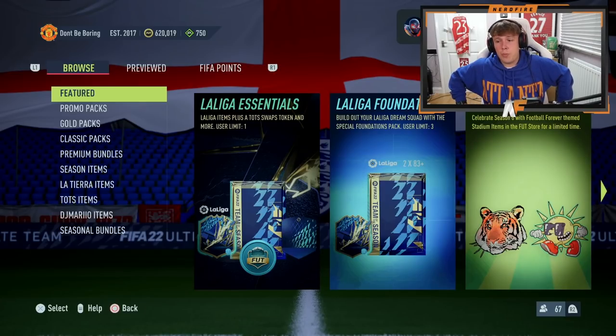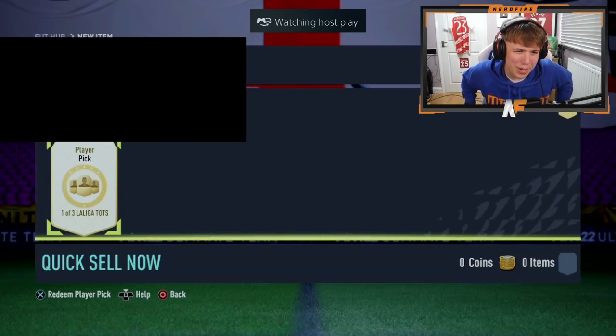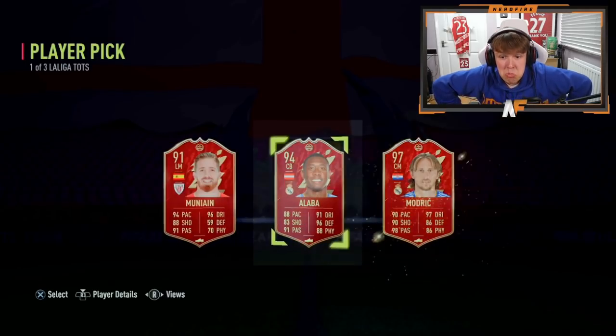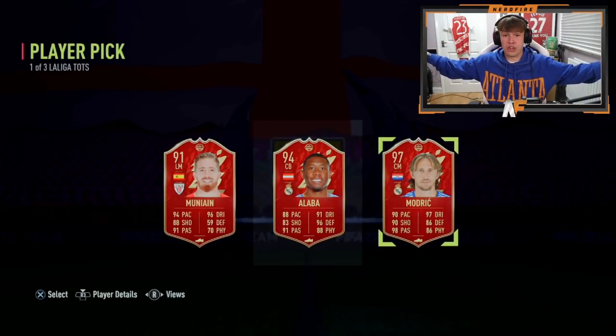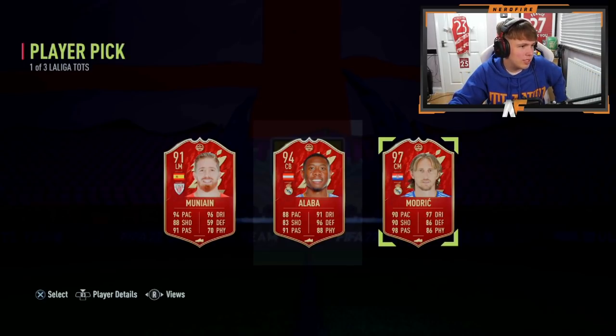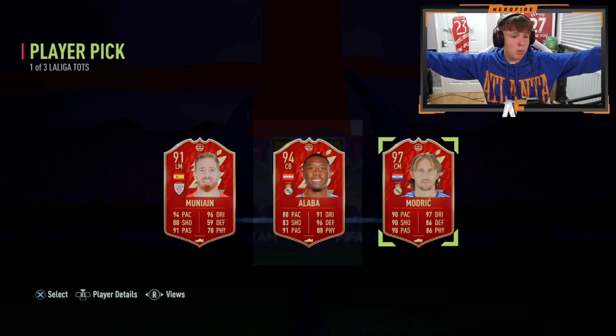All right, Santa's Fut Champs player pick — La Liga. Oh, that's good — that's sick — it's Modric! That's a big dub. That's better than my two players combined. I got Fati and Araujo but he's just got Modric, who is supposedly extinct. 1.7 million — Modric is extinct? I think that might be false but that is a very good pull — a big dub.